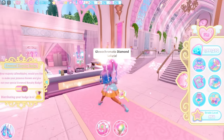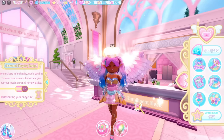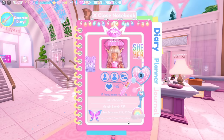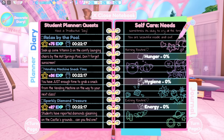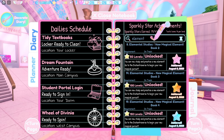I'm now here at the enrollment desk where Poppy is. Talk to her and for the first time she will give you a daily planner or diary planner. This is what your journal used to be, but now it's called diary. Go to the planner section and turn the page — right here are the Sparkly Star Achievements. Search up 'elements' and it shows all the achievements you can get to unlock elements.